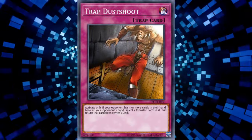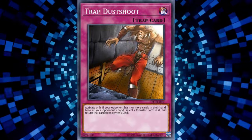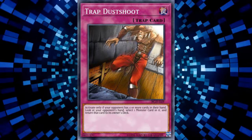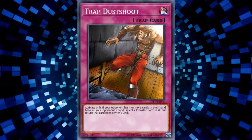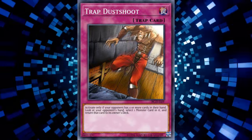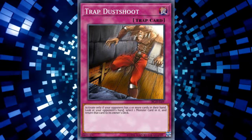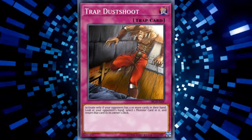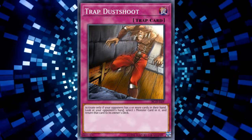As Turn Player, you're allowed to activate Spell Speed 2 effects before your opponent can. By doing so, you can activate Quick Play spells in your hand such as MST or Scapegoats, which puts you at 3 cards in hand and prevents your opponent from activating Dust Shoot. Keep in mind you'll need to do this before your opponent activates Trap Dust Shoot, or else it won't work. For example, if Trap Dust Shoot is Chainlink 1 and you respond with MST or Scapegoats as Chainlink 2, Dust Shoot will still resolve as normal — because although you no longer have four cards in hand, you did have four during the activation of Dust Shoot. The easiest way to avoid this mistake is by declaring that you're using Turn Player Priority.